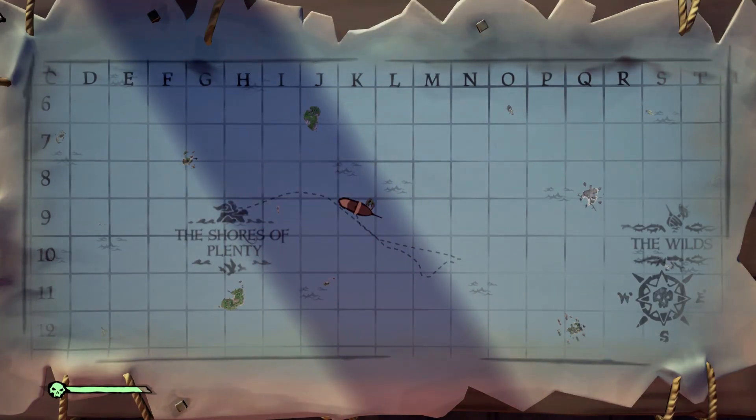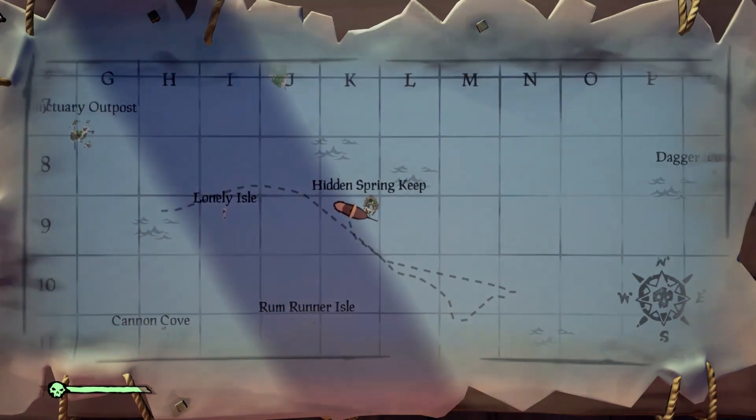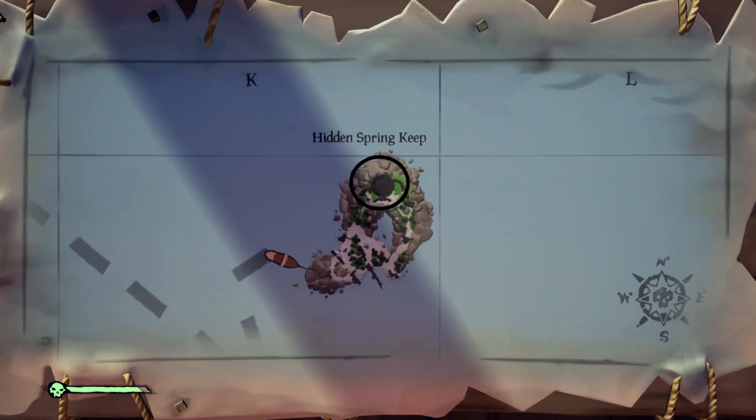We will be heading to Hidden Spring Keep on K9. The throne will be found at the very top of the fort. I recommend using the cannons on the watchtowers for a more stable shot.